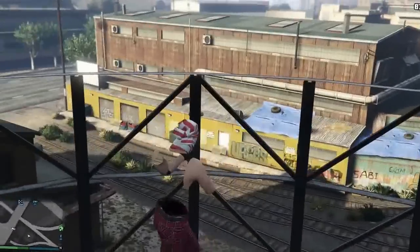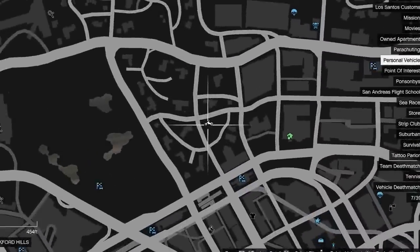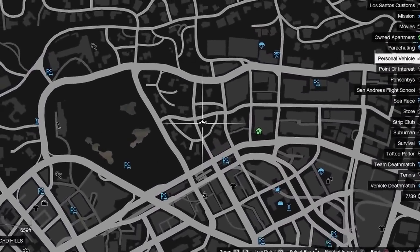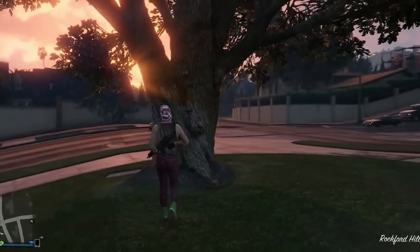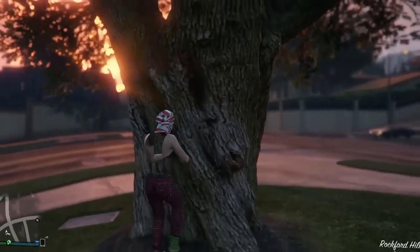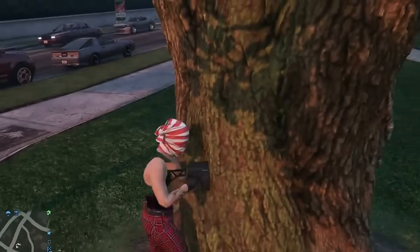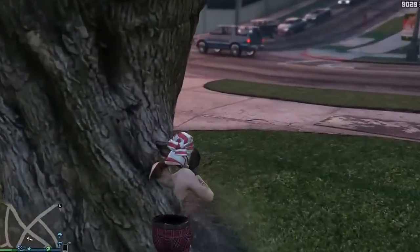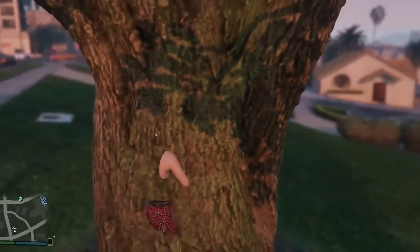Here we are at the second location. Come to this area near Michael's house — this ellipse tower, the U-curve. Go to this tree and jump over it. Sometimes your player will come out, so just try it a second time. You'll see your player fall inside it.